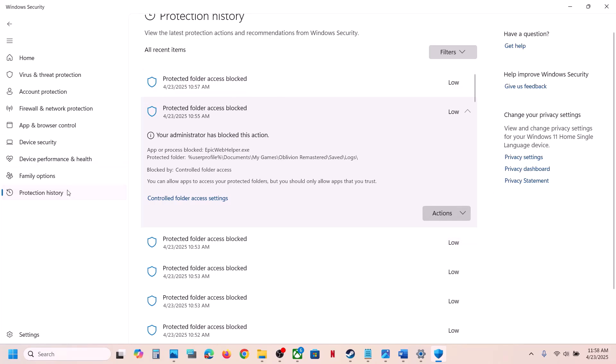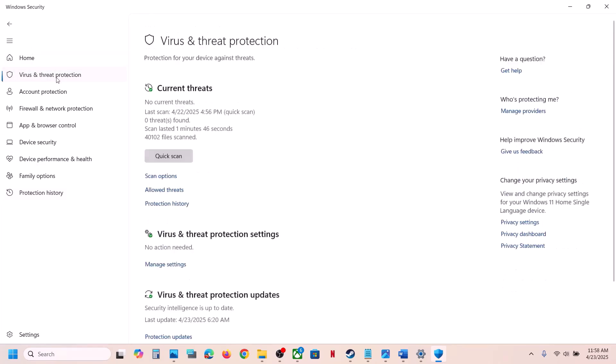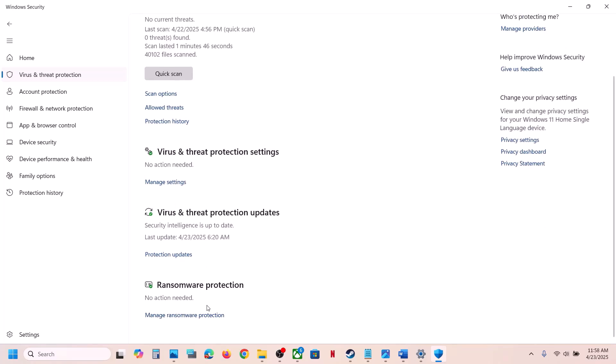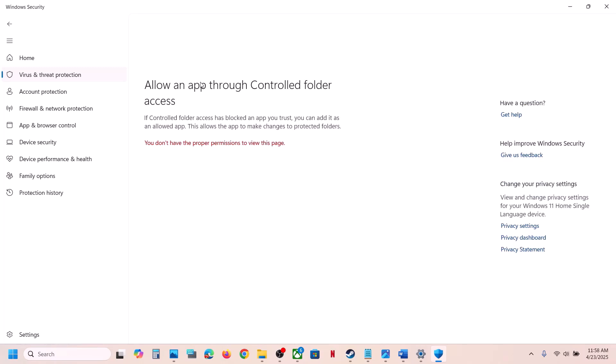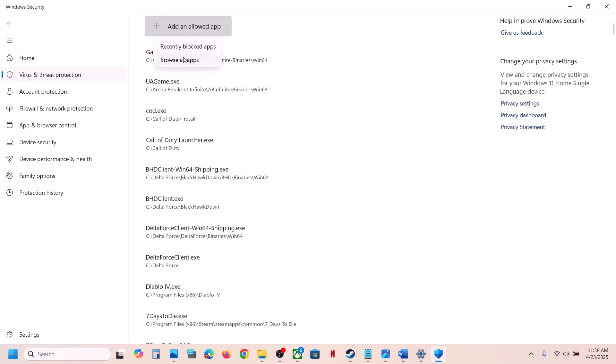After allowing the game, go back to Virus and Threat Protection and scroll down to the bottom. Click on Manage Ransomware Protection, then click Allow an App Through Controlled Folder Access, and click Yes to allow.